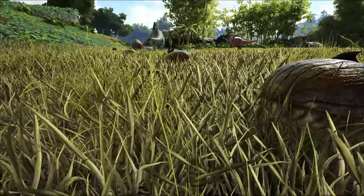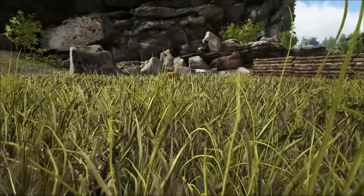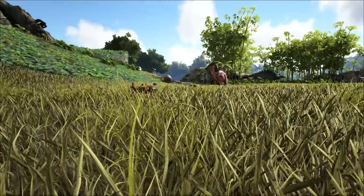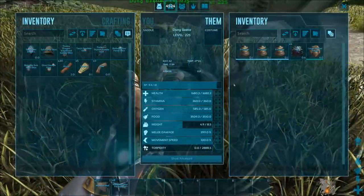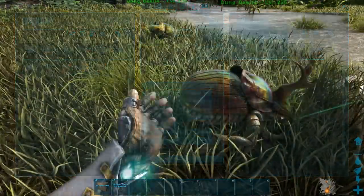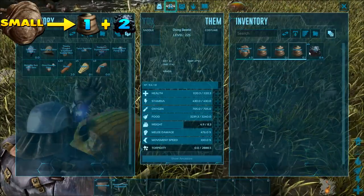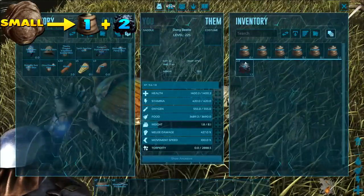Fertilizer is vital when it comes to owning any Plant Species X turrets, and with a few dung beetles you'll have fertilizer in abundance, which really gives you the advantage over less prepared tribes. There are many different sizes of feces which all provide different production values. They range from small, which produces one fertilizer and two oil and is dropped by small creatures such as dodos and dimorphodons.